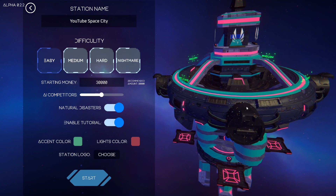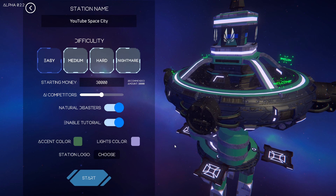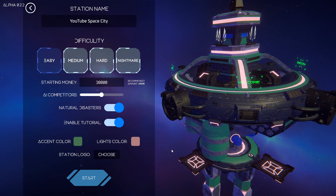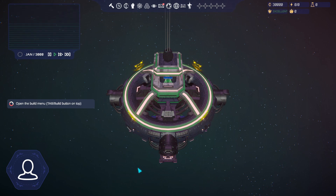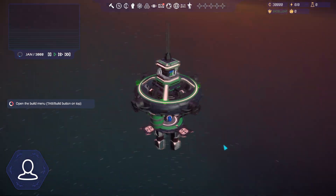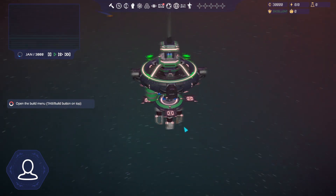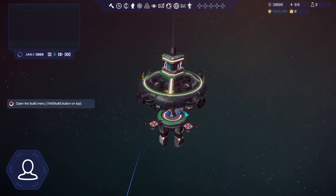You can change your colors a bit. There we go, I kind of like that. So we'll go ahead and start it up. Like I said, this is early access, still a work in progress. So this is what you start with. If you hold left click on your mouse, that lets you move up and down and spin around. Right click lets you adjust the view position.